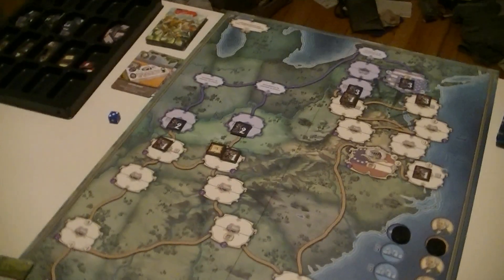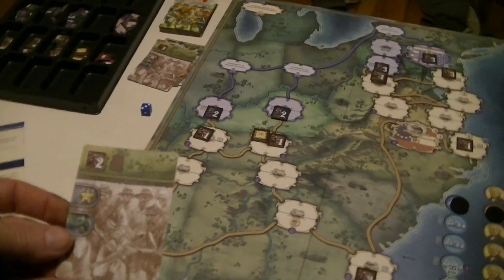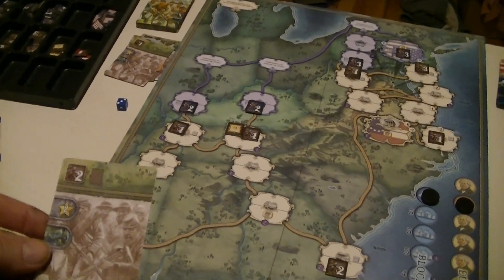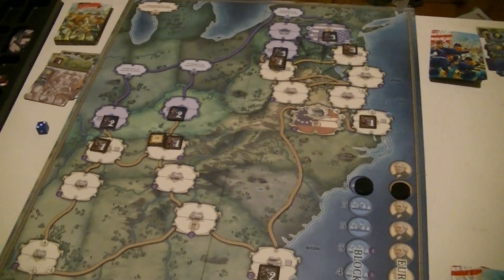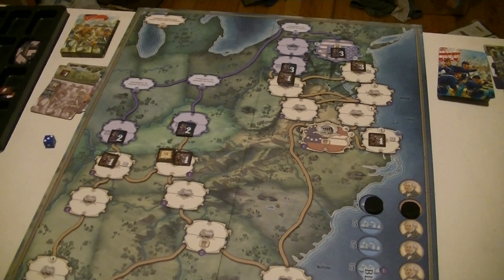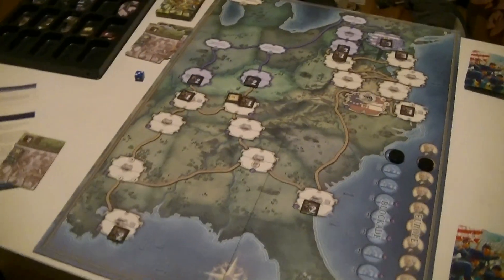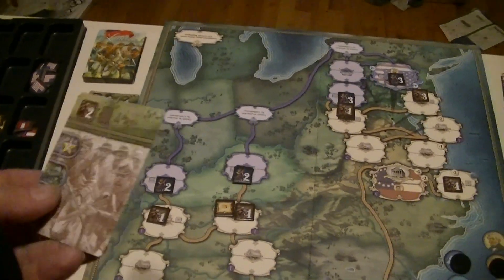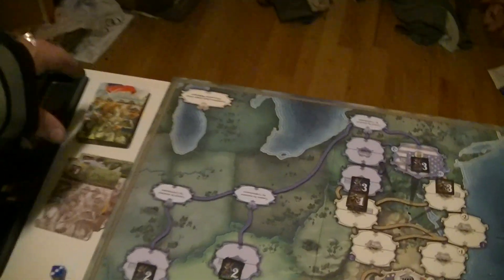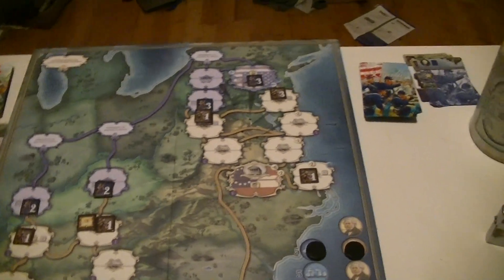I'll put it up here. I don't have a general — I don't think I'm allowed to attack. But I do have a move. I think I may just pass. Let me see what would have happened. I'm just looking at the cards, trying to figure out if that cotton card was a good idea. I basically don't have a card to be able to attack with — and it's probably a pretty dumb idea anyway.